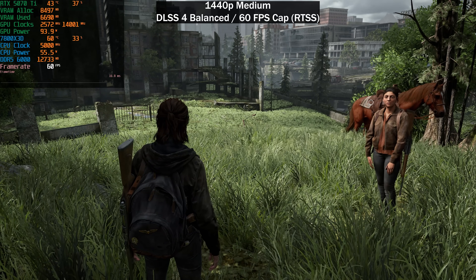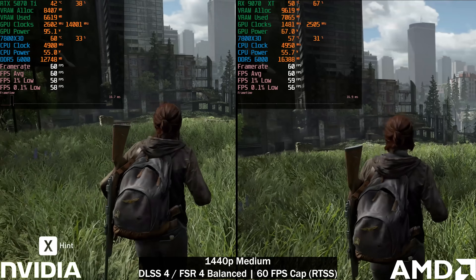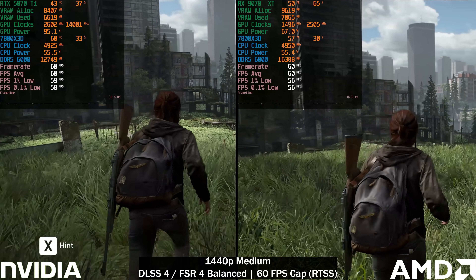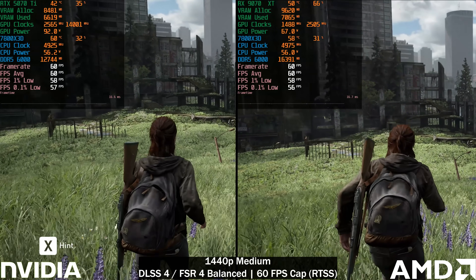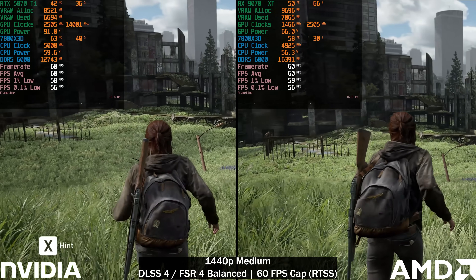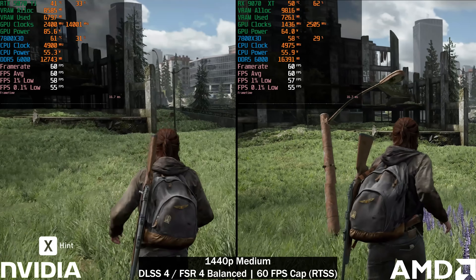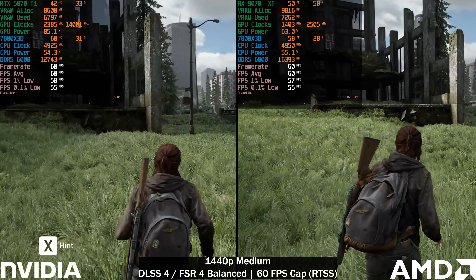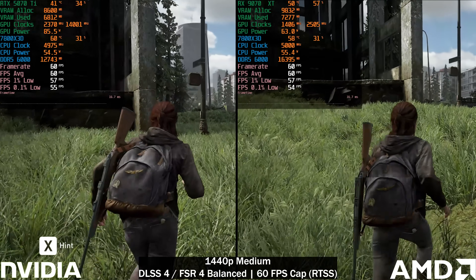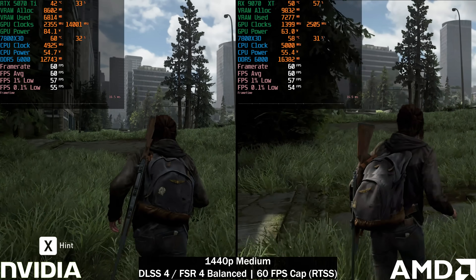Here we have the 5070 Ti on the left and the 9070 XT on the right. Settings are 1440p Medium preset, DLSS Balanced and FSR4 Balanced respectively. With a 60fps cap, the 9070 XT is using around 20 watts less than the 5070 Ti — which is completely different to what we saw with an uncapped frame rate, which we'll show at the end of the video.